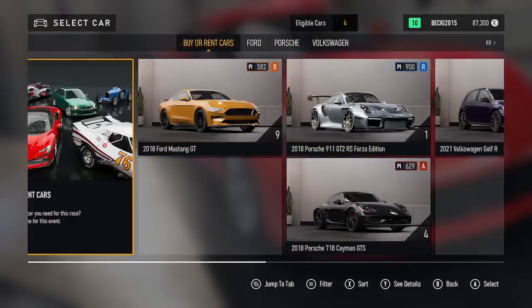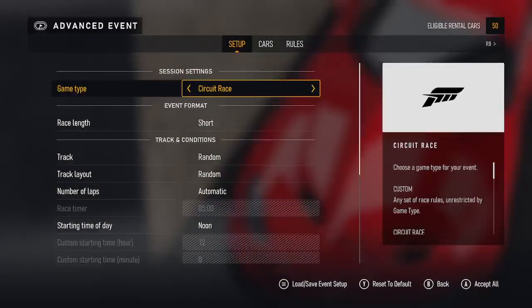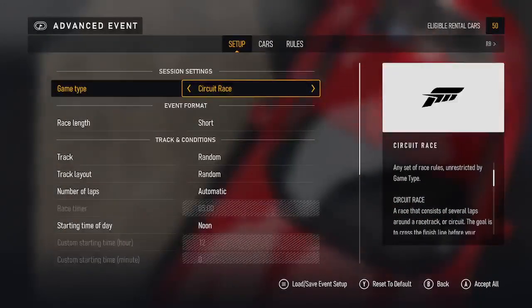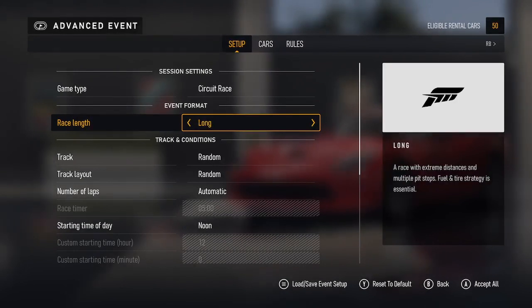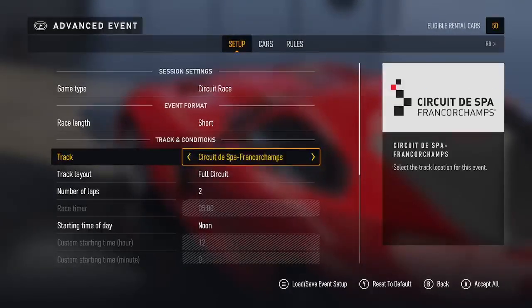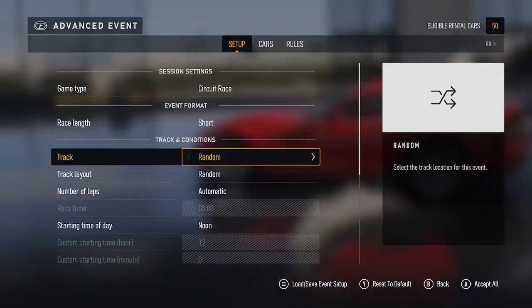Now we're going to advanced event setup. Again you can pick whatever car you want — buy it, use your own car, or rent a car. In advanced event setup you've got game type: circuit, timed, multi-class, or test drive. Then race length: short, medium, long, or custom. Track types — you can pick from any of the track types. Track layout — pick whatever track layout you want. It also changes the number of laps automatically, or you can set your number of laps manually.